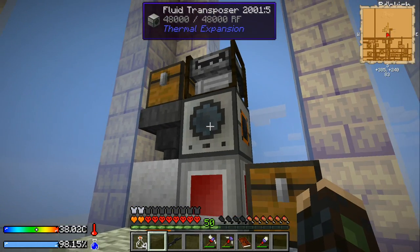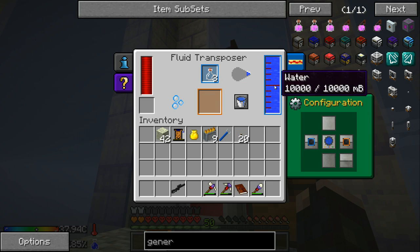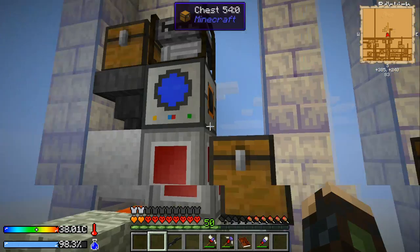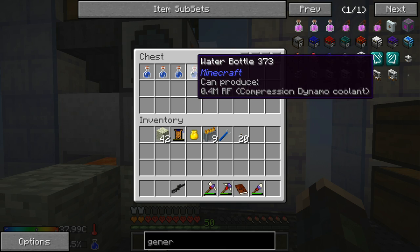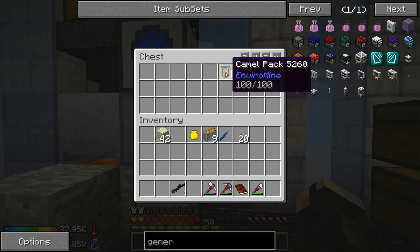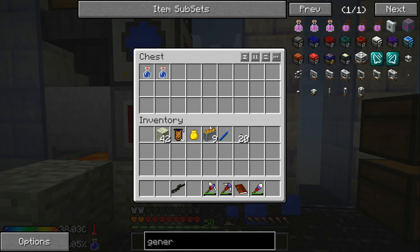Let me just demonstrate it. If you throw in your water bottles right here, it will fill them from the transposer. It's got the generator powering it. It's got the bottles being pulled out by the Machine Inventory Manager. And if you throw in an empty Camel Pack, it will take and auto-craft you a full one. And it will start refilling the bottles, and you'll start the system all over again.